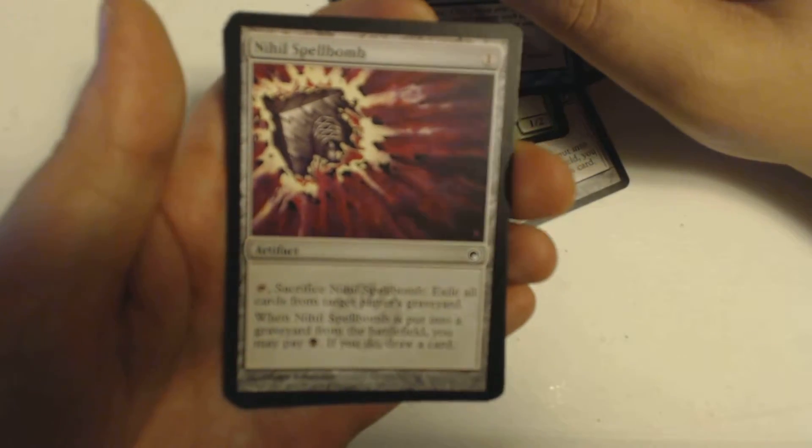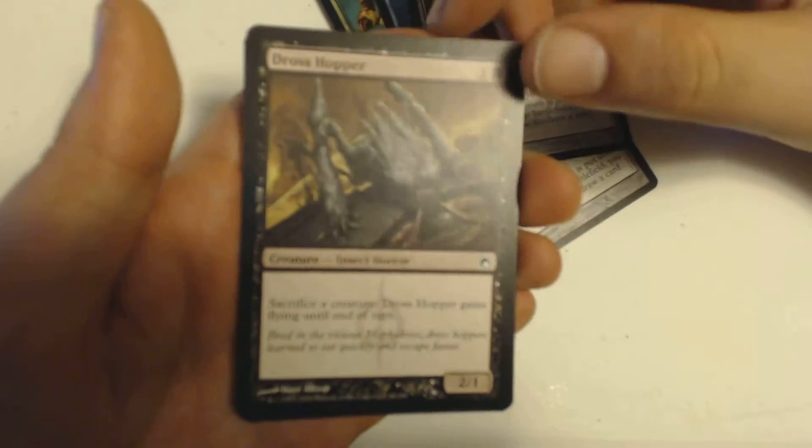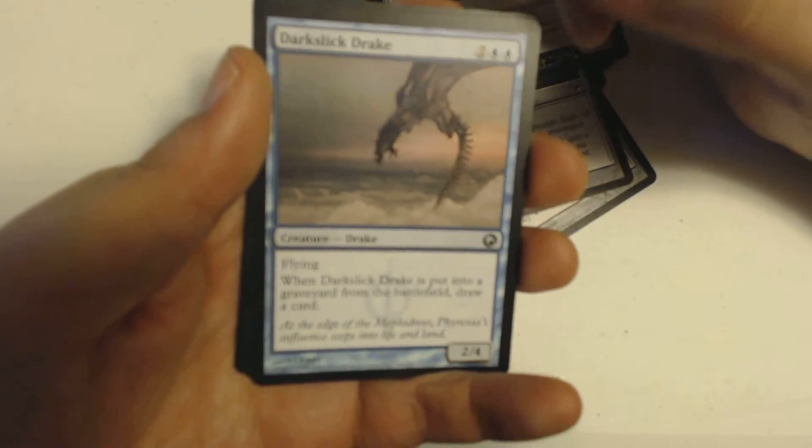Followed by a Nihil Spellbomb — Nihilism. I got a Dross Hopper, hoppin' dat Dross.